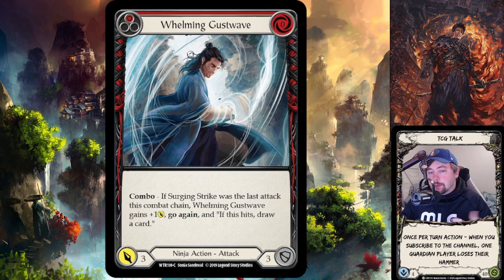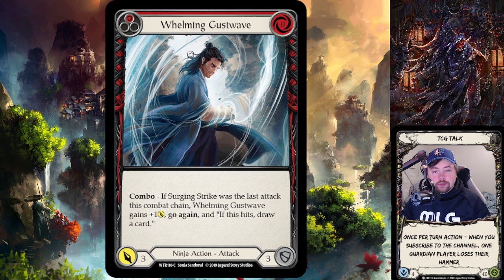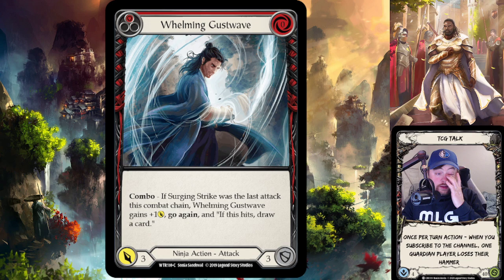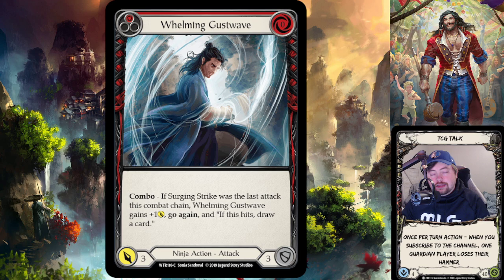What you're telling your opponent is: 'Here's a solid attack — if you don't block it, I'm going to get another more powerful attack.' But the catch-22 with Katsu is you could already have Whelming Gust Wave in your hand. So if your opponent blocks Surging Strike with two of their four cards to stop you from fetching Whelming Gust Wave, and then you play it from hand anyway — they just wasted half their hand. That is the base-level power of Katsu.